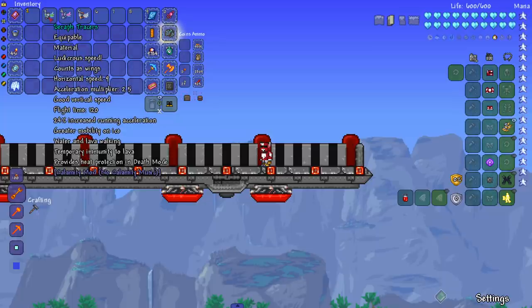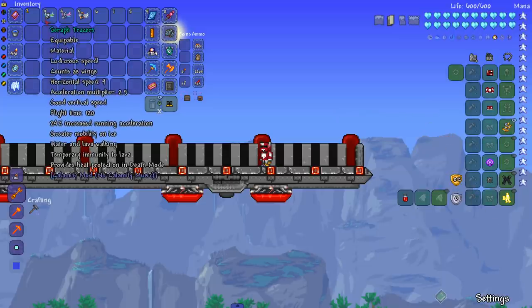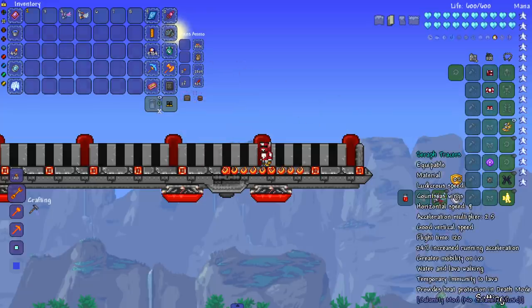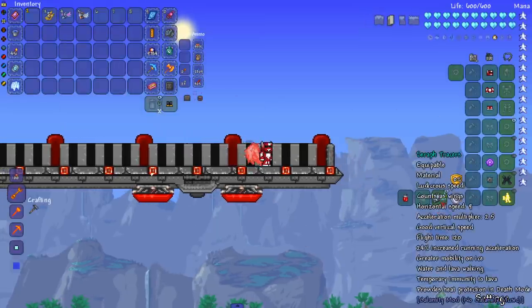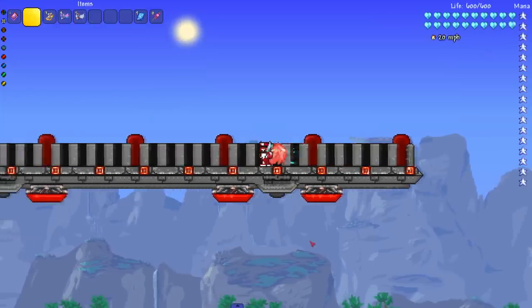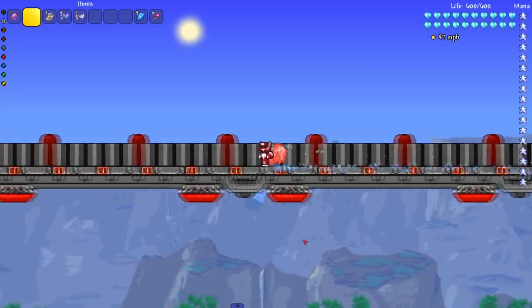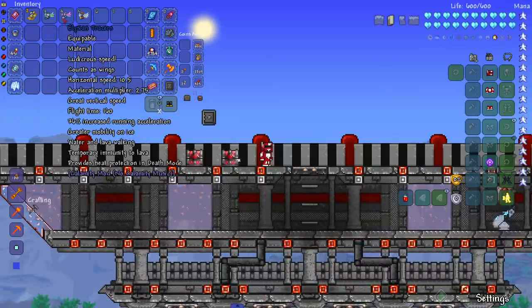Seraph Tracers say '24% increased running acceleration' which is less than Angel Treads, but they have 'ludicrous speed' on them. These go in the wing slot because they have both boots and wings. Let's see them in action — hoping for 50... 47. Interesting number, not quite 50, but close.